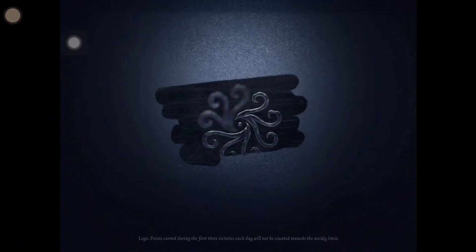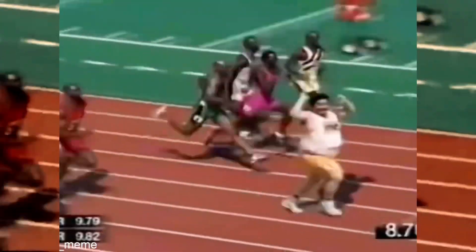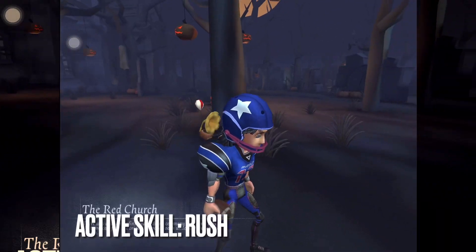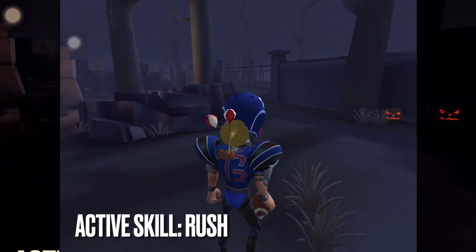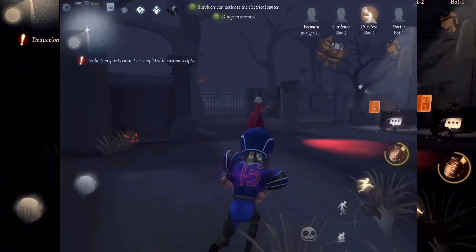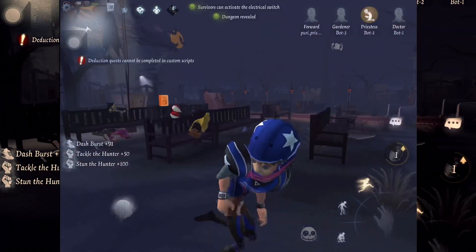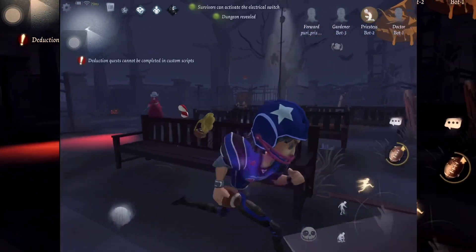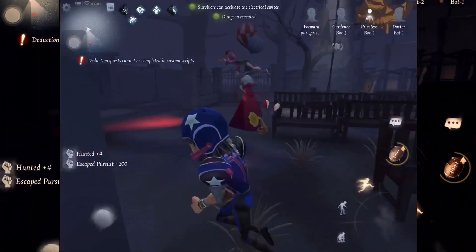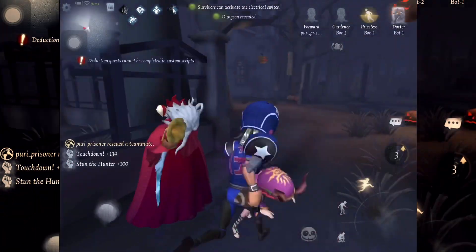The Forward's active skill: at the start of every game, the Forward carries around a rugby football. You can click on the ability to start dashing in the direction you're facing — and like the Flash tapping into the speed force, you just start zooming. The Forward's physique makes it so that if you hit the hunter while using this ability, you can knock them off balance. If the hunter is knocked into objects or walls, they will be stunned for a period of time.